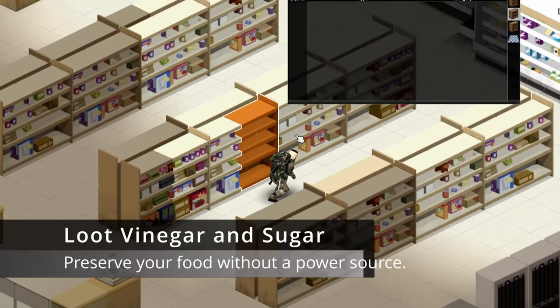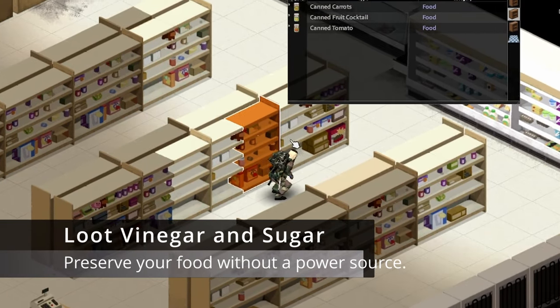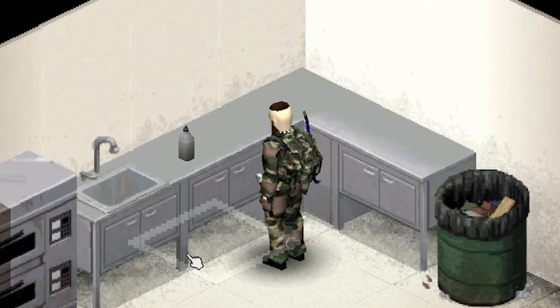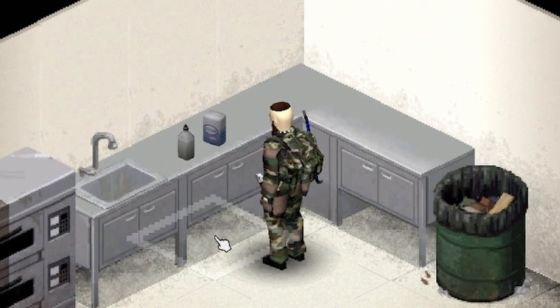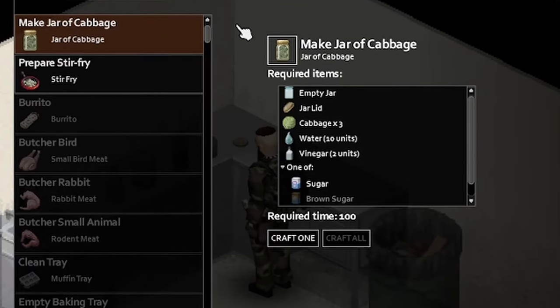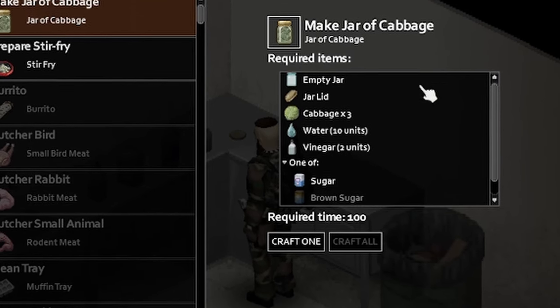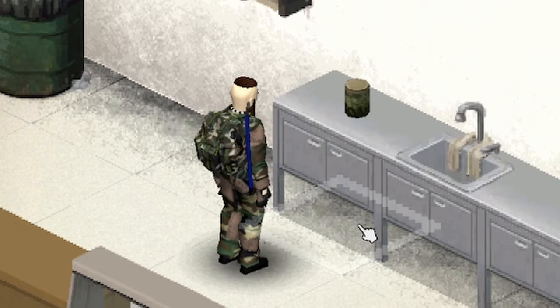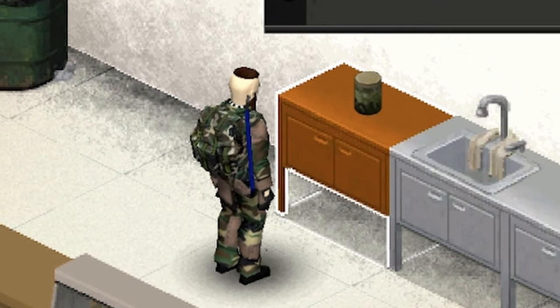Number 2: Loot Vinegar and Sugar. Yes, you heard that right — it is time to stock up on vinegar and sugar. These two items are absolute must-haves, because when combined with water, a jar, and a jar lid, you will have a perfect recipe for preserving your crops indefinitely. Say goodbye to spoiled food and the hassle of cramming everything into your fridge.